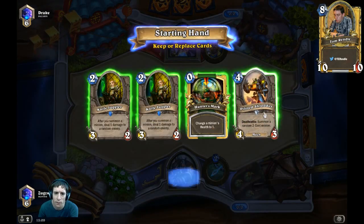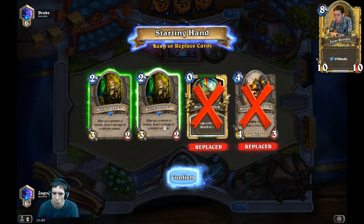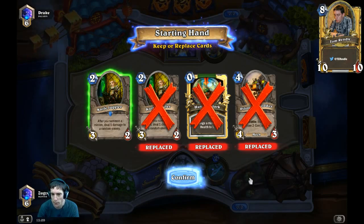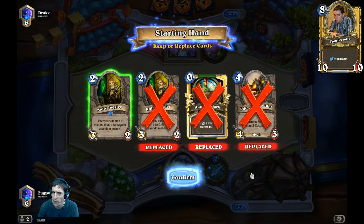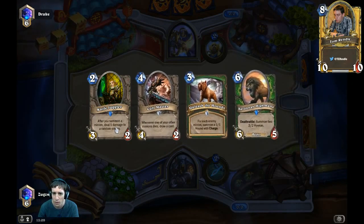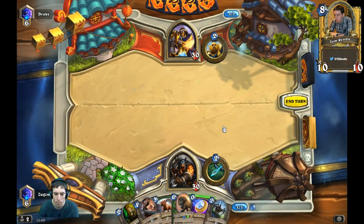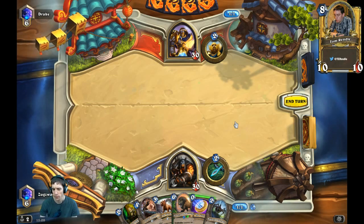What do I keep here against the paladin? We don't want a Hunter's Mark, we don't want a Piloted Shredder. Maybe one Knife Juggler, because paladin is one of the classes that lacks early removal on turns two and three. So it's one of the classes I'd consider coining out a Knife Juggler against if I had a turn two. We're going to keep one. Where are my one-drops and two-drops?